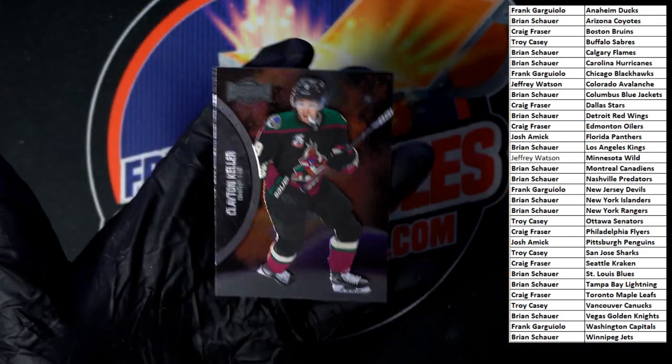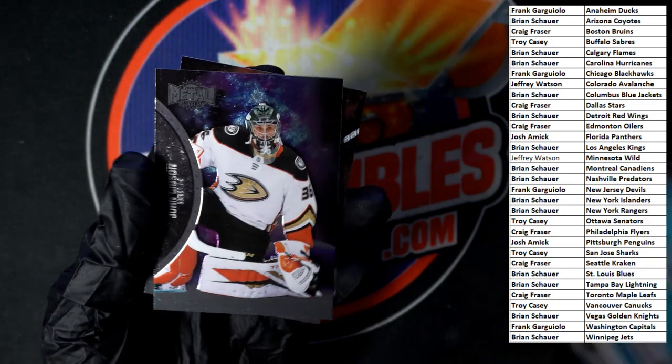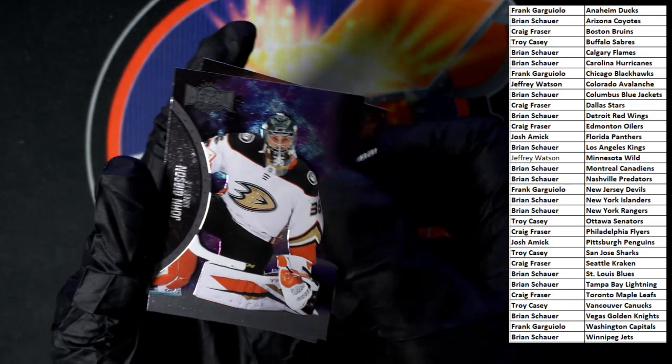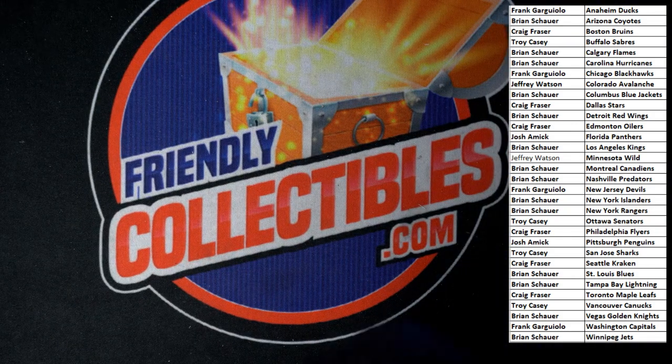Let me show you those three cards again because they were off to the side. There is your Carlson right there, there is Gibson right there, and there is Keller right there. That is going to do it for that box of 2021-22 Upper Deck Skybox Metal Universe Hockey Box 103. Box 104 will be listed here in just a second — go get them. Thank you all, we will see you in the next break.